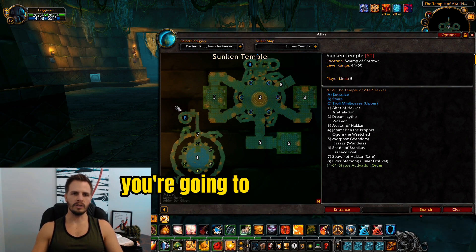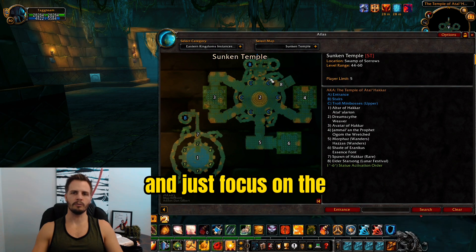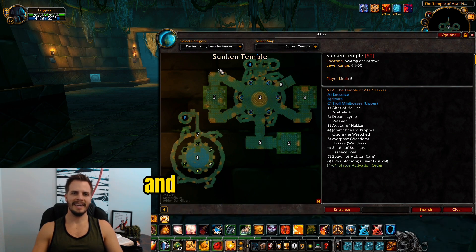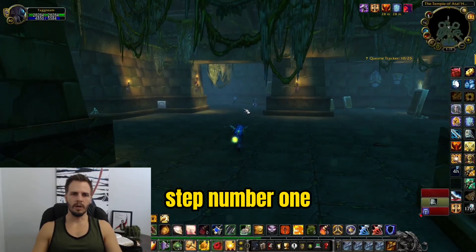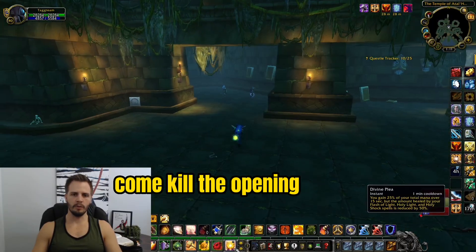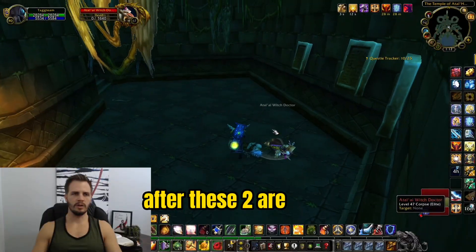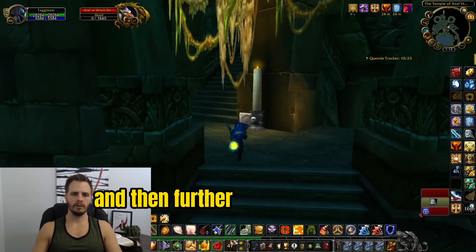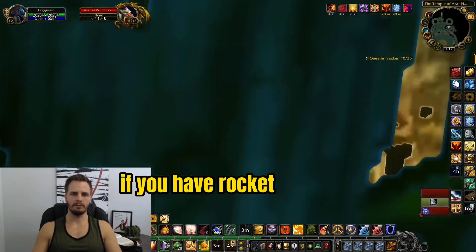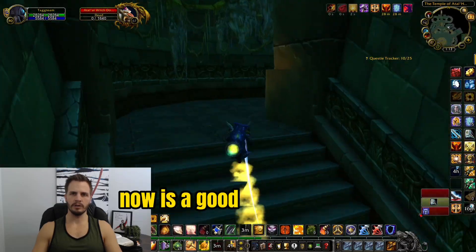First, completely ignore the bottom ring and just focus on the ring of troll mini bosses and then clearing the dragons underneath. Step one: come kill the opening packs and move up the staircase. After these two are dead move up this staircase and then further up the next staircase. If you have rocket boots or any movement speed buff, now is a good time to use it.